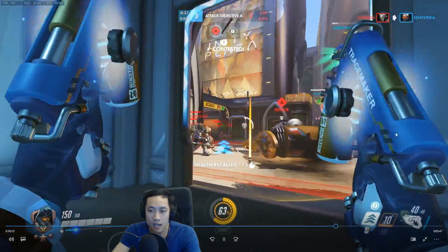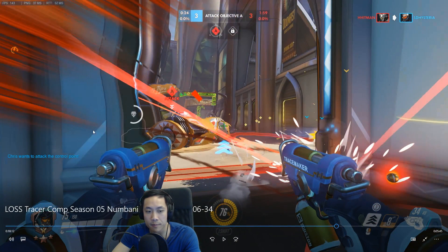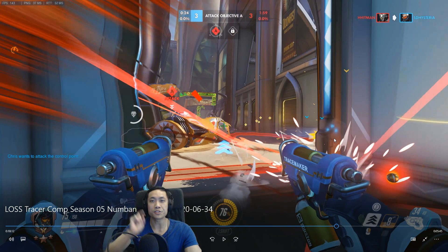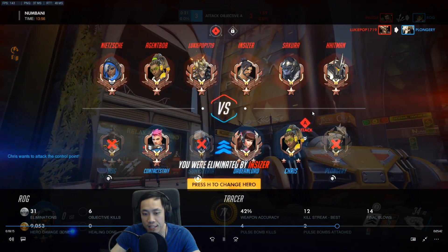Against healers that are in the back line, get a little bit closer before you try to engage them instead of letting them know you're back there. They also have a Junkrat — so I wouldn't be in this small area. Against the Junkrat, once you realize they have a Junkrat, you do not want to be at the very bottom here because Junkrat has domination on the point: there are traps all over the place and grenades flying around. Once you realize they have a Junkrat, don't stick on the low ground — go on the high ground, go up the stairs, all the way towards the back.